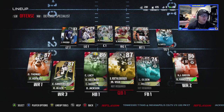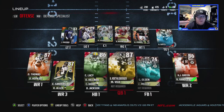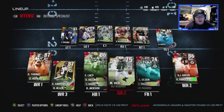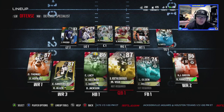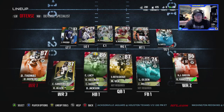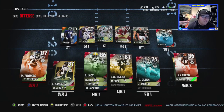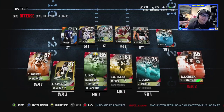We got Eddie Lacy 86 overall at halfback. We got Ben Roethlisberger 87 — I did have the 84 overall Cam Newton Gatorade card, but he wasn't performing for me. He was overthrowing receivers, throwing out of bounds when they were wide open. So I've upgraded to Ben Roethlisberger and he's been doing great. His backup is 75 Mike Vick just in case Roethlisberger gets hurt.